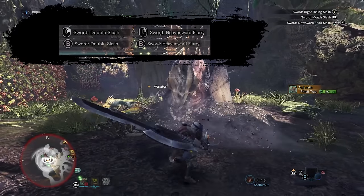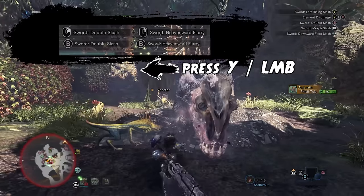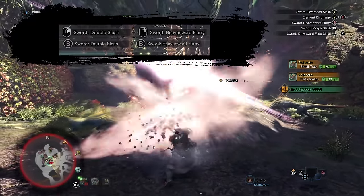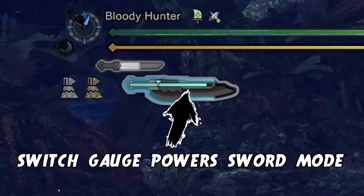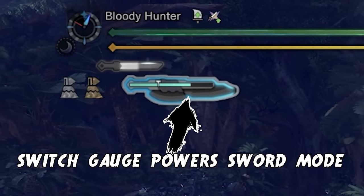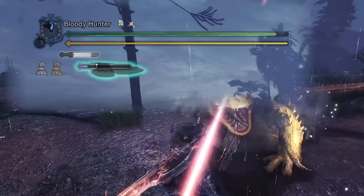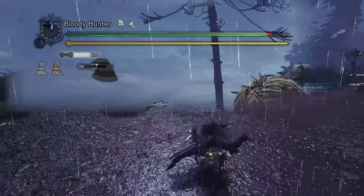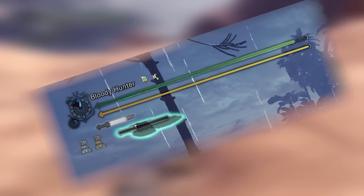You can chain this combo into itself — in between you need to perform a rising slash with Y or left mouse button to get back into the double sideways slash. But beware: you cannot use sword mode however and however much you want. Sword mode is powered by the switch gauge. Morphing into and attacking in sword mode depletes this gauge, and once you are underneath the threshold you cannot morph into sword mode again. Once the gauge is completely empty you are forced out of sword mode with a long uninterruptible animation, leaving you very vulnerable.